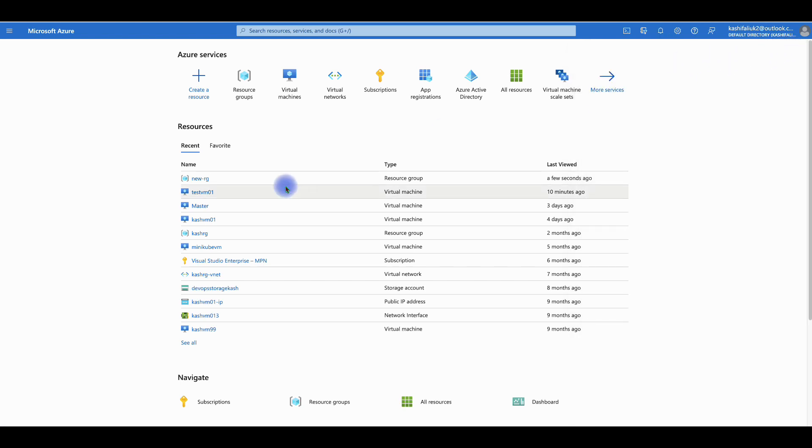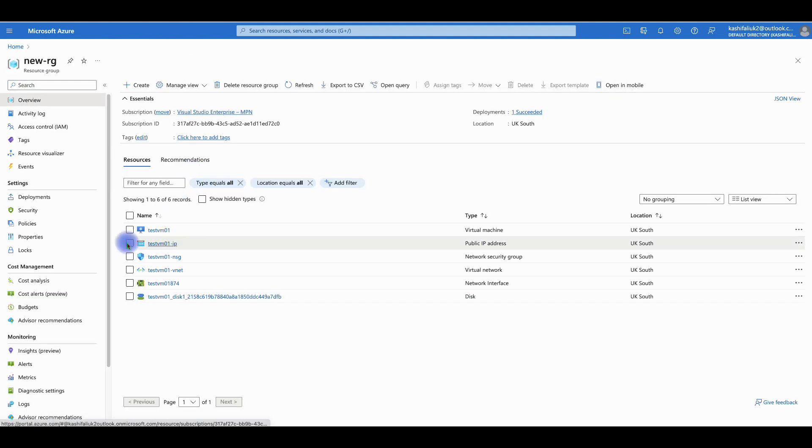Going back to our resource group, we can see all the resources created in resource group new-RG. We've got virtual machines, an IP address, network security groups, and a virtual network — which is the most important part. Without the virtual network we can't deploy public or private IP addresses. There's also a network interface card that was created, and the disk.